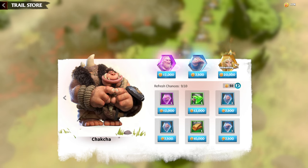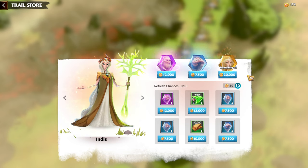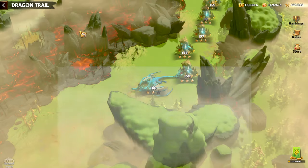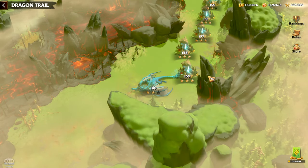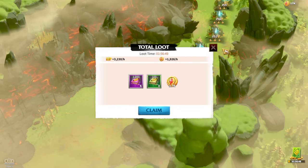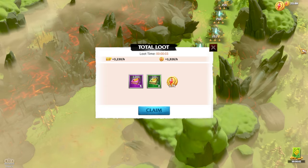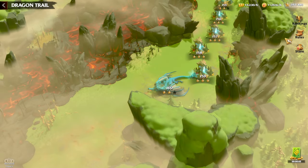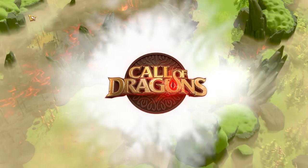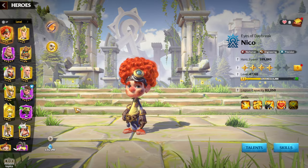Trust me, this is the best way for free-to-play players. Almost every kingdom builder game has a hero like this, and for Call of Dragons, Indies is the free-to-play hero available for everybody to awaken simply by playing the game, progressing through Dragon Trail, and getting rewards. Once you have 20,000 Dragon Trail tokens, you can get one Indies token.